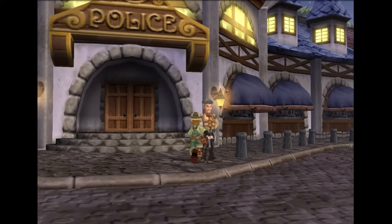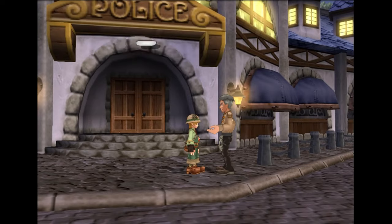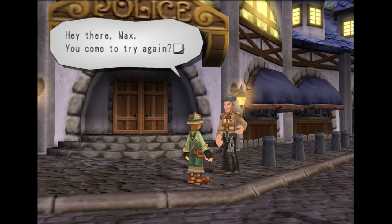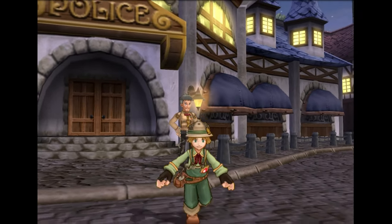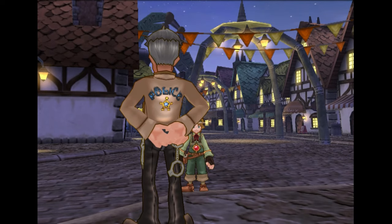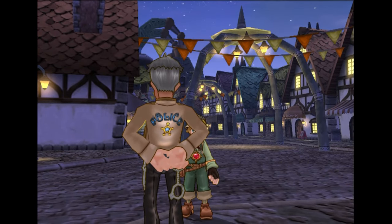We also need to get Sheriff Blinkhorn to join us. We don't need to read his dialogue. You have to position yourself perfectly — I messed up. Position yourself perfectly because this run sucks. It has to be perfect timing, absolutely. Get as far away from him as you possibly can and press X.